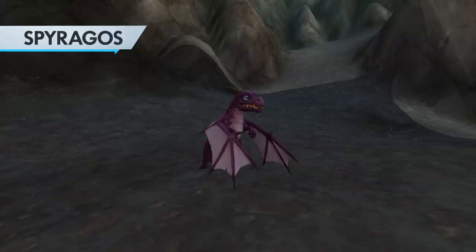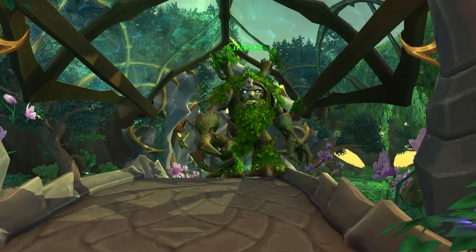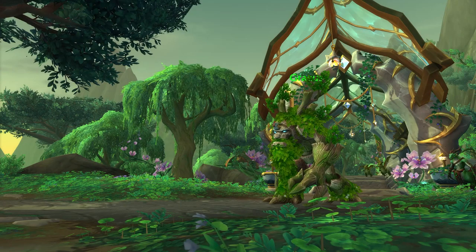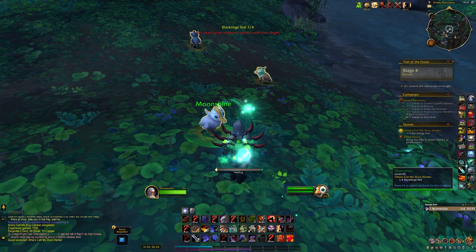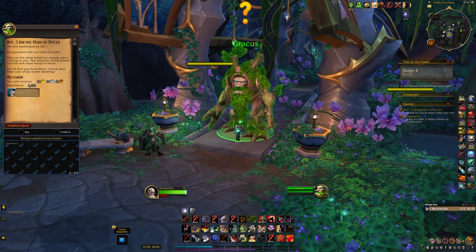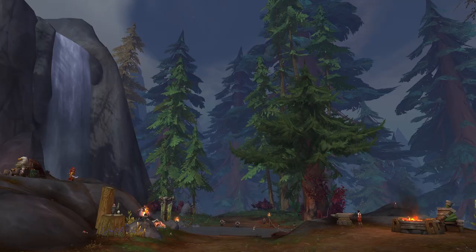While in the Onarin Plains, be on the lookout for a quest entitled Some Call Me Bug Catcher, given by Grakus, a big old tree-ant who can be found lumbering around in the shady sanctuary area. This is a brief quest chain where you take care of some ducklings, and ultimately rescue an adventurous, albeit misguided little duckling who's run into a bit of trouble nearby. Upon completing the quest, you'll get to bring adorable little pilot into your battle pet crew.